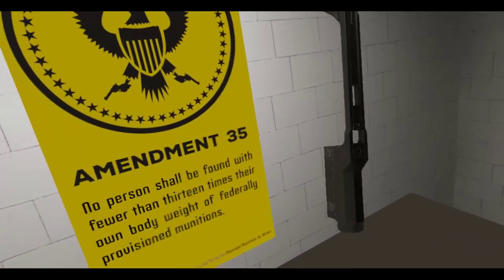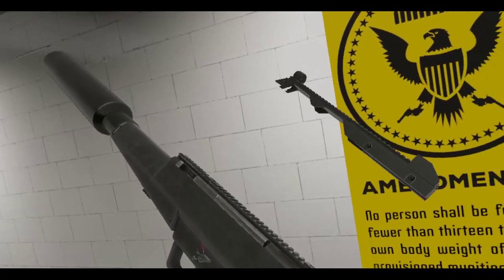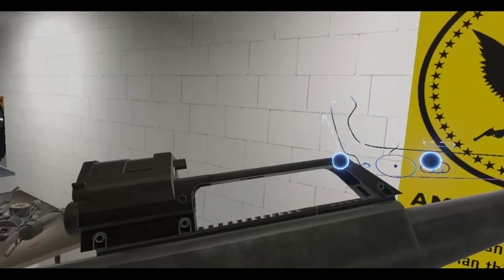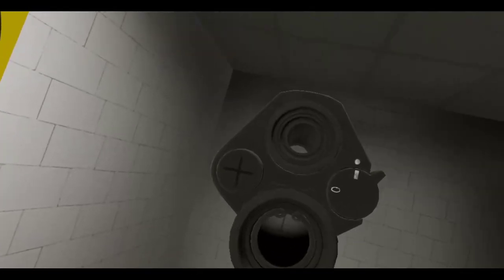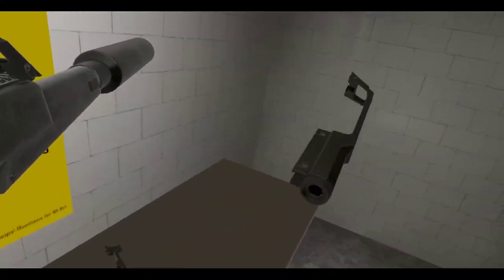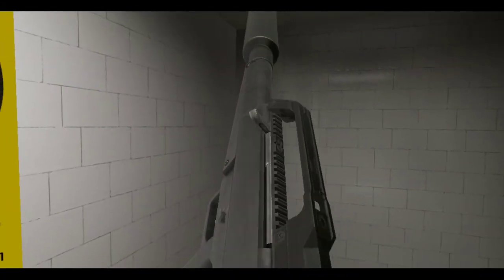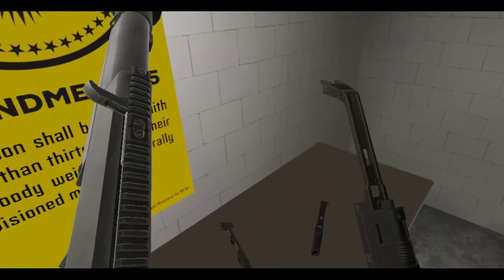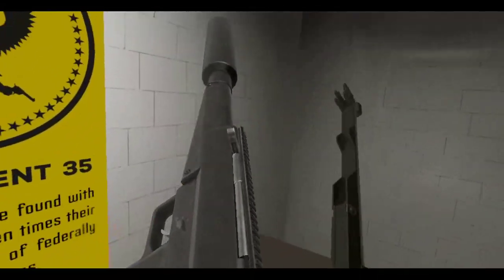Now we're going to check out these new additions to the attachments. You've got basically the G36 style carry handle that you can stick onto guns now. Yeah, there you go — it doesn't really work as a carry handle, but you get two optics: a magnified one at the bottom and a red dot at the top. Or you can use just the magnified one at the bottom. The removal point is on the optic itself, not the carry handle — just gotta remember that.